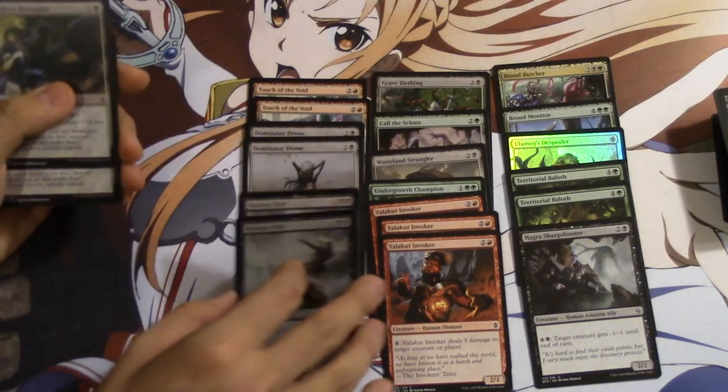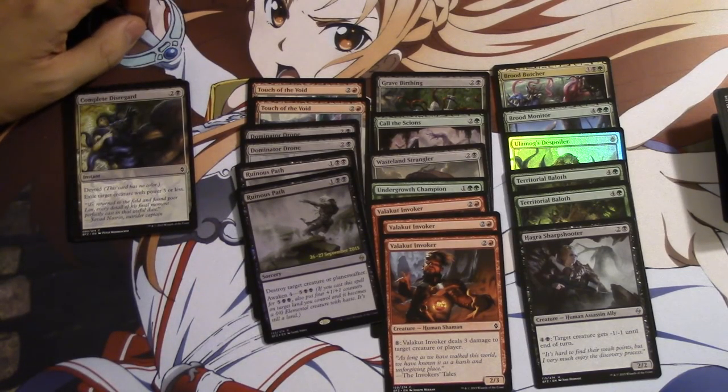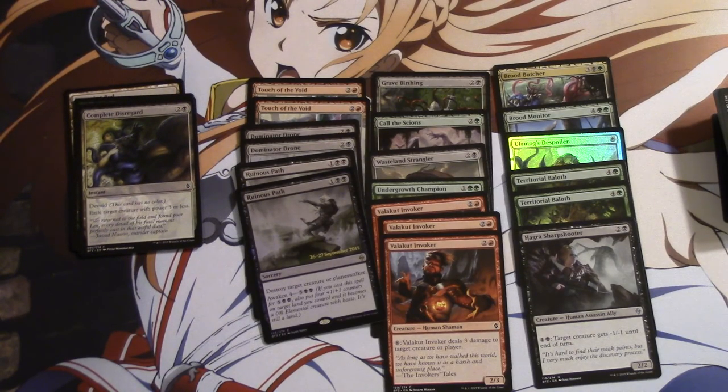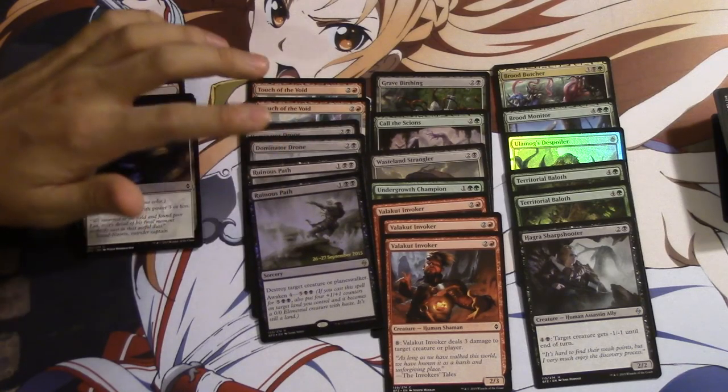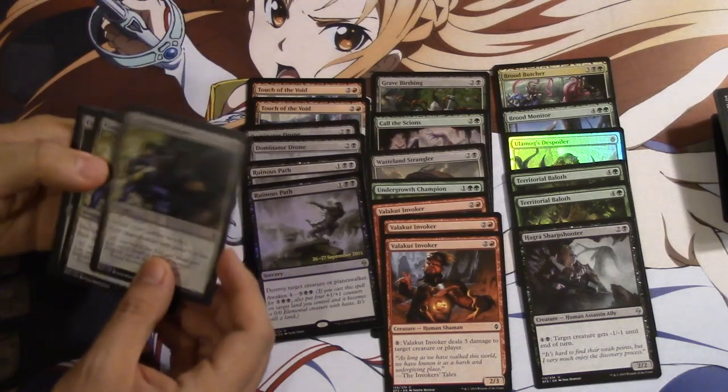This card is an absolute bomb. When you have removal, a lot of times removal is just removal, but this is premier removal on a bomb. You remove their best creature and you get a 4/4 creature on your turn. If they have no response for this, they automatically lose. This is one of the cards I would be most scared to face against. If you want the definition of a two-for-one, this is it — you get rid of their best creature or even a planeswalker, and you produce a sizable 4/4. Huge tempo swing.